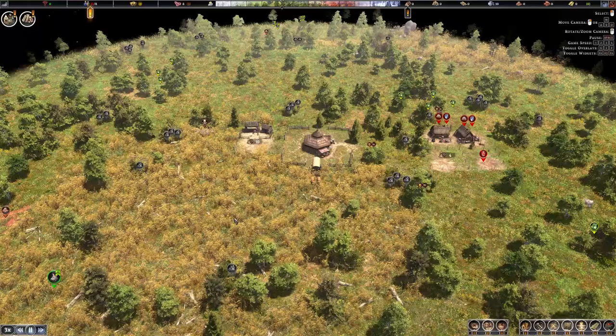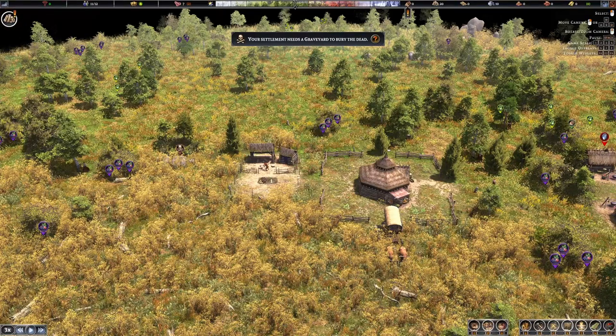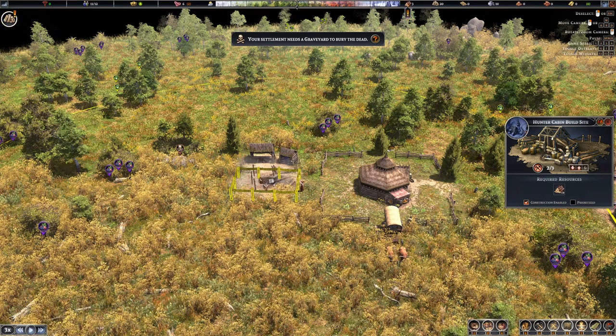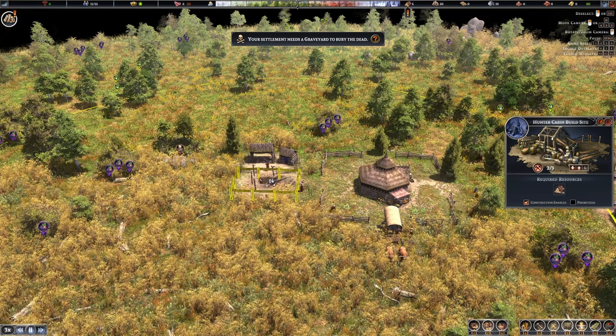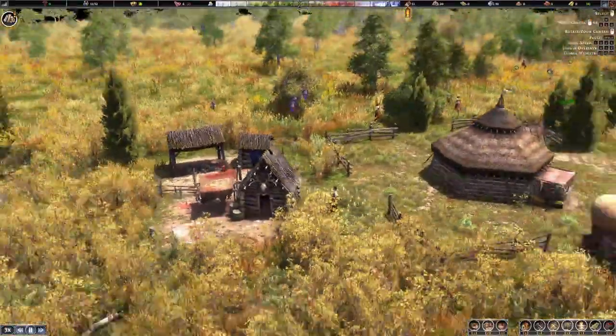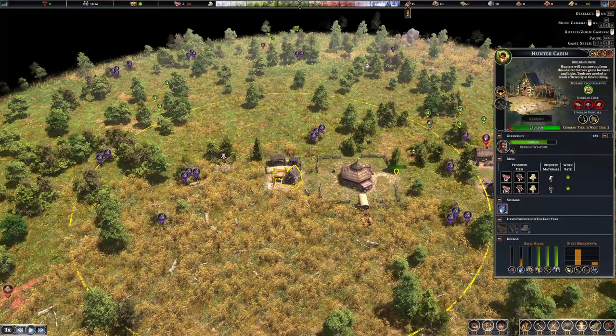Each building has three stages: first, clearing the ground — cutting trees and removing stones; second, delivering the required resources; and third, actually constructing it, where a builder works through a countdown. For example, a building starts at 20 and counts down as the builder works. It's slowly but surely being built.